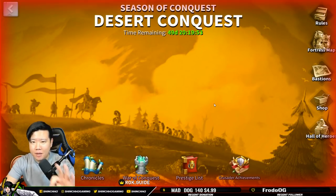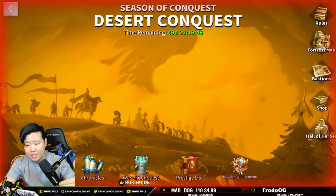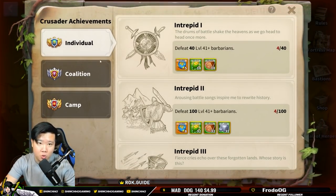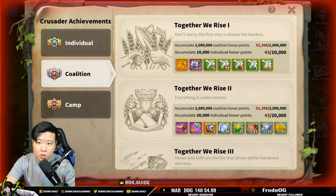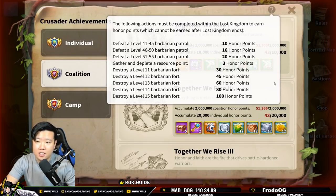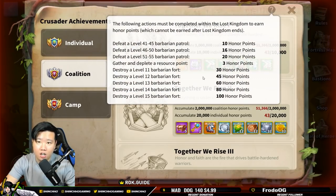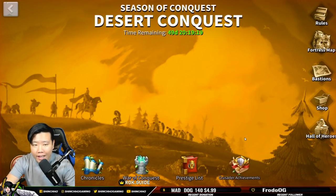Another thing — I thought Barbarians were useless since you're not going to get into individual rankings, but you do need Barbarians to complete your achievements. When you go to Coalition, you still get individual honor points, which come from Barbarians. If you click the question mark icon, you will still get honor points for defeating Barbarians and Barbarian forts. So we do still need to kill Barbarians.